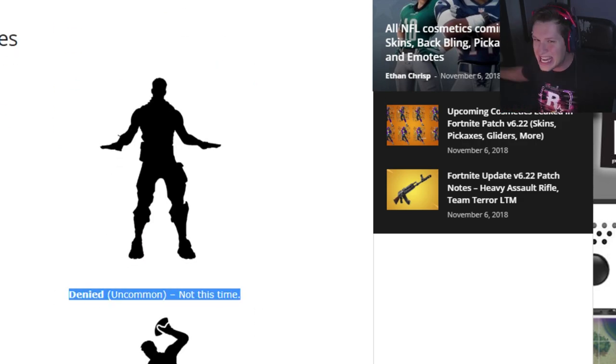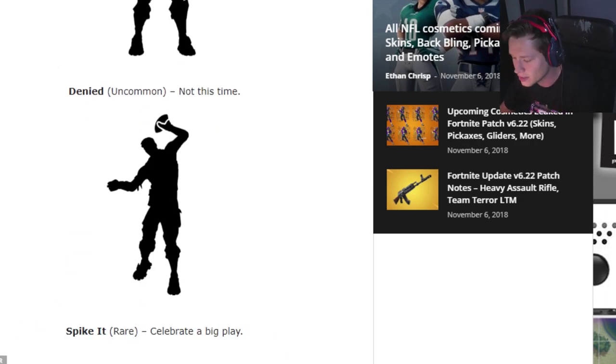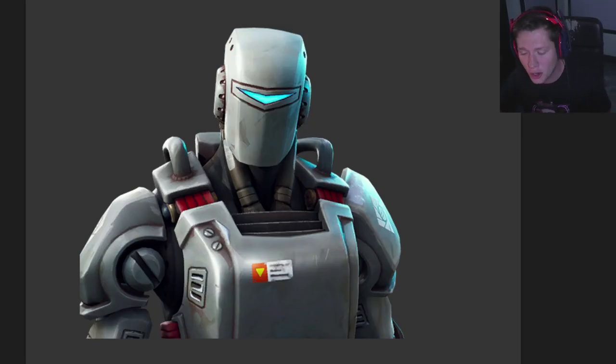We've also got two new emotes. We've got Denied — not this time baby, incomplete pass — and then we've got Spike It, where you kind of celebrate in the end zone and throw a football down and it bounces all over the place, which is kind of cool.